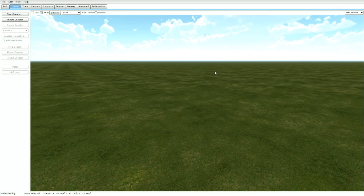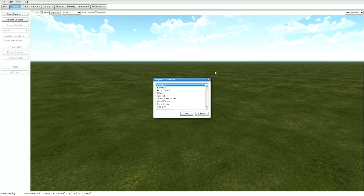Go ahead and go to Import Coaster and you'll see BA7 Sports Scenery Pack. Click that and press Open. This update adds 34 new items, so you'll see a list here of all kinds of cool items for you guys to use.